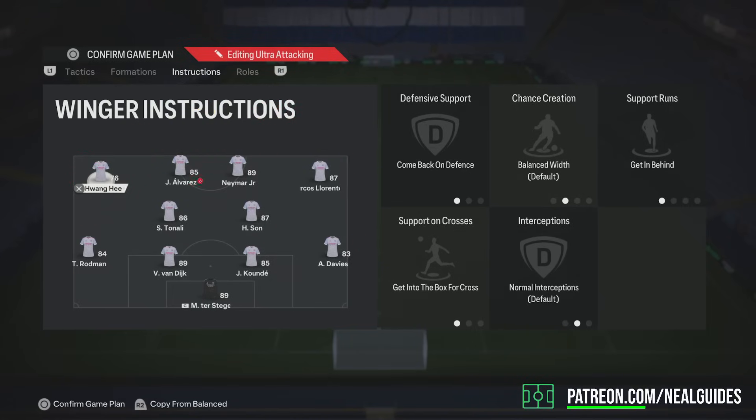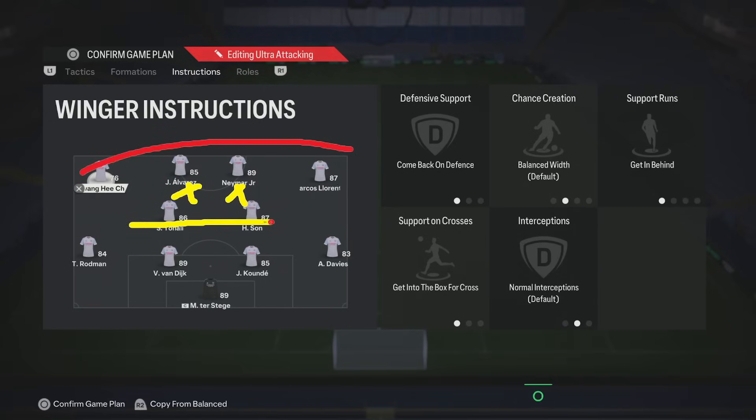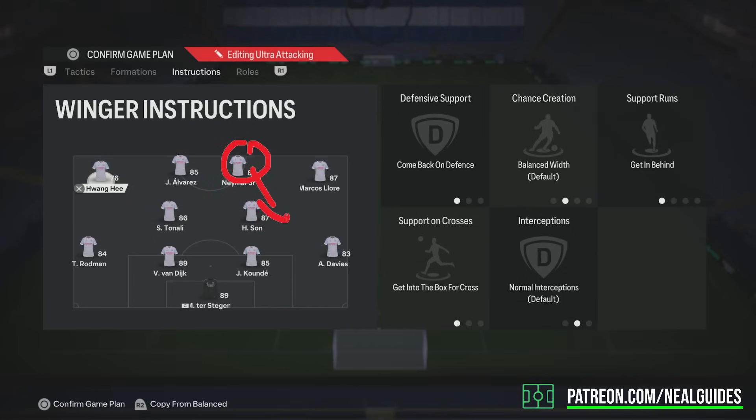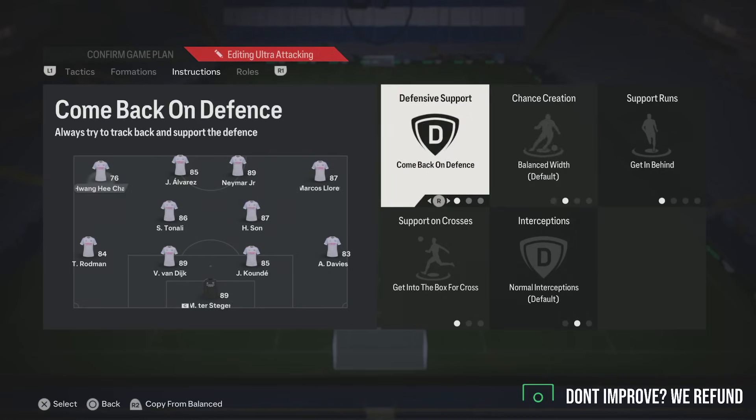If you have players on stay forward, your opponent will play in between your attacking line and your midfield line — that is where you'll get destroyed. Your center mid will run out and your opponent will easily score. You could go from 2-0 down to 3-0 down. So it's very important you put everyone on come back and defense, unless you're a top-tier elite pro player using teammate contain and manually running strikers back. That's the difference. I put all players on come back and defense.